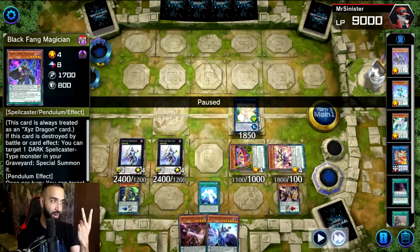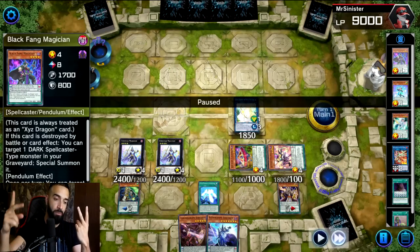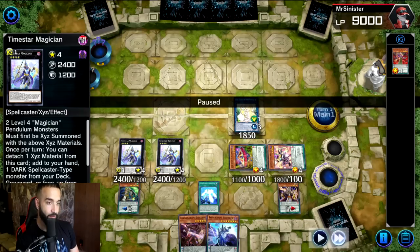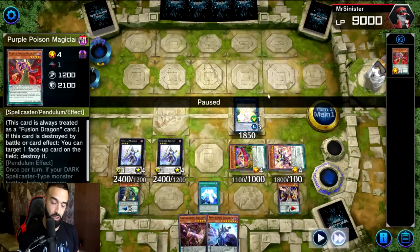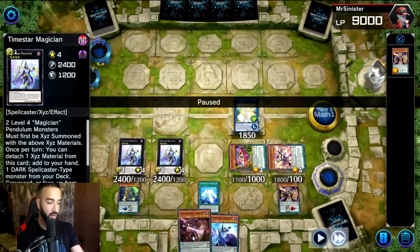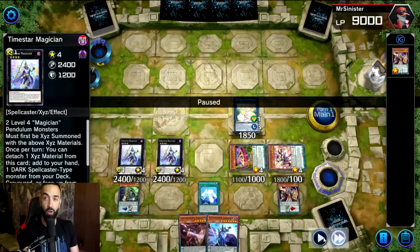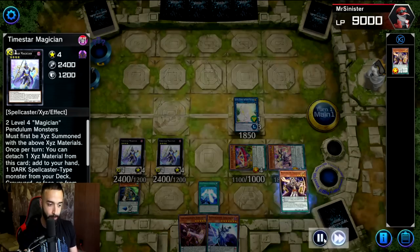With the second Time Star Magician you protect Wisdom Eye a second time to send another material. Now we have White Wing and Black Fang in the graveyard. The only cards missing from the graveyard are Double Iris Magician and Purple Poison Magician. We already have Purple Poison under Time Star, which will eventually hit the graveyard. So all we're missing is one Double Iris Magician, plus Chronograph or Astrograph on the field to special summon Zark on turn one.